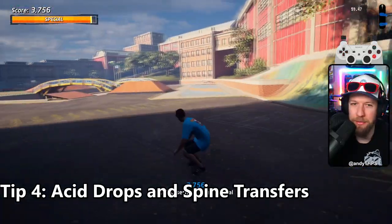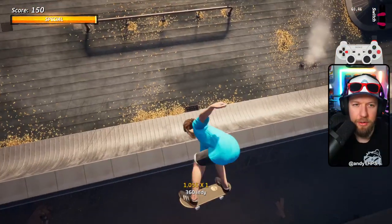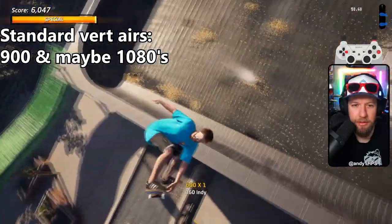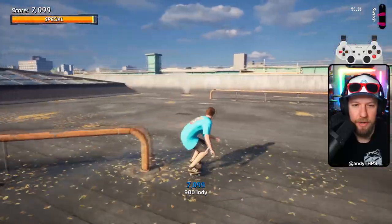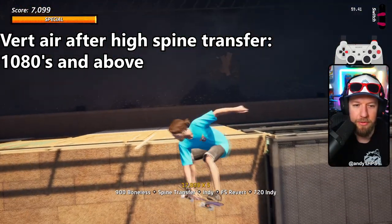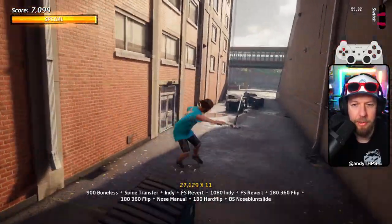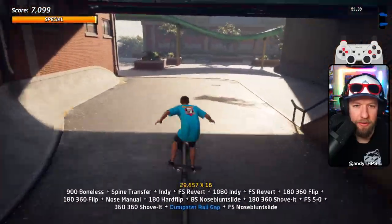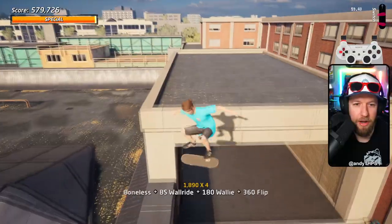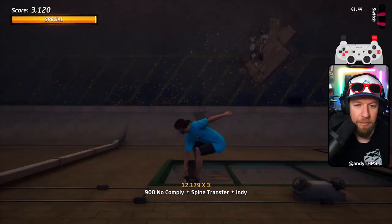Number four: acid drops and spine transfers. You can get more speed by acid dropping or spine transferring than any other way in the game. So if you do a vert air, typically you can get a 900, maybe a 1080 consistently. But if you do a spine transfer from a place that's higher than where you're transferring into, you get a speed boost. In this case we're able to squeeze in a 1080 — you might even get a 1260. There are places all around the game where you can find a spine transfer or acid drop that starts from a higher height, giving you that speed boost to start your combo with much higher air.